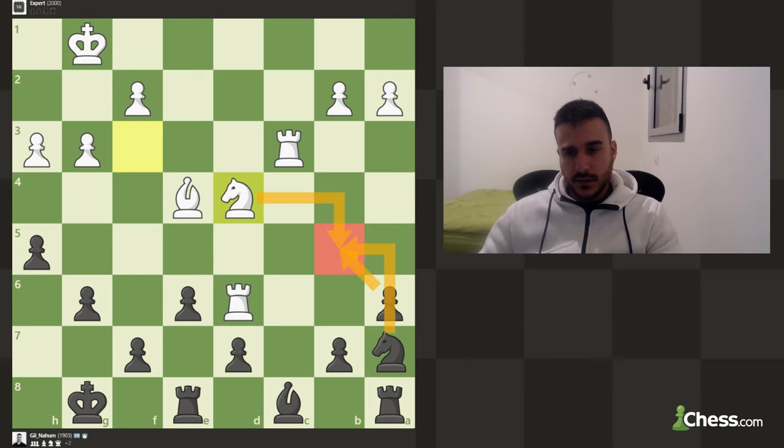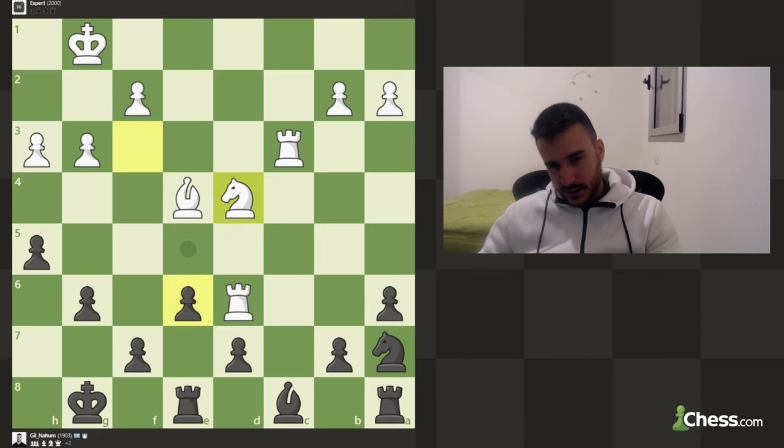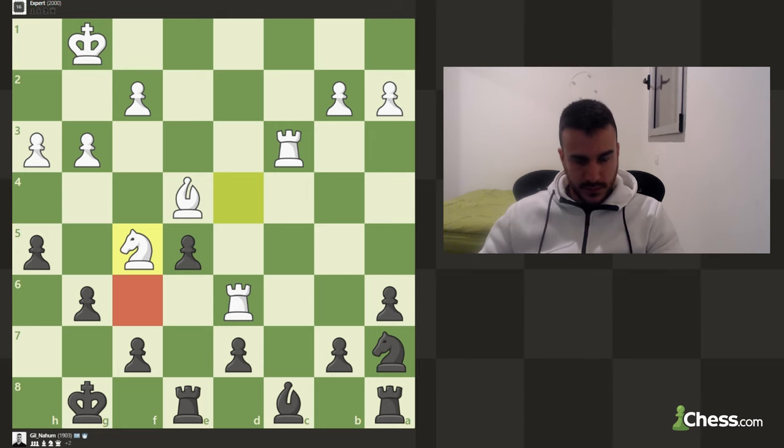We can exchange and get some pressure on his position, or play for e5 — we just need to make sure there are no nasty ideas, which I don't really see. After e4 he might try to exchange, but that's not going to be dangerous. Let's kick the knight but we do need to keep an eye on any weaknesses we create. He still went for the sacrifice as I suspected.